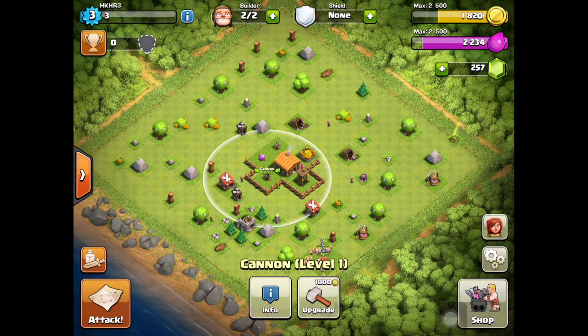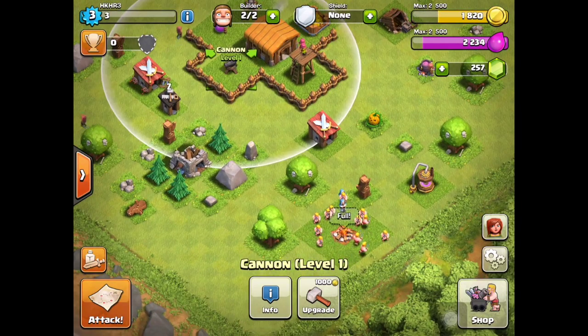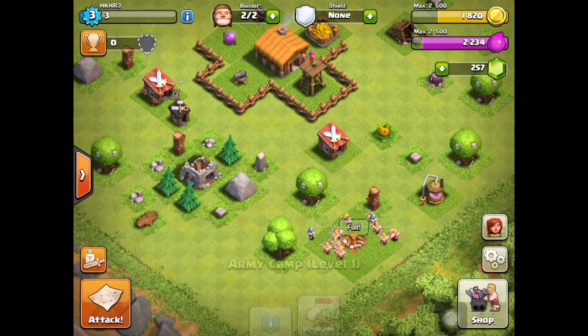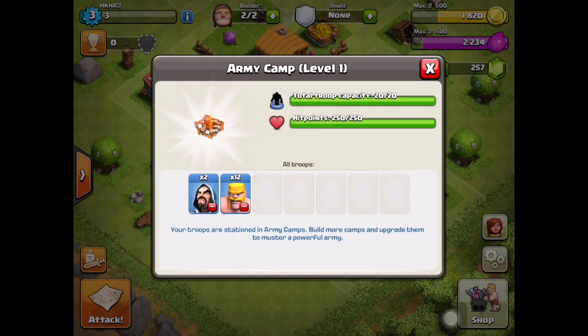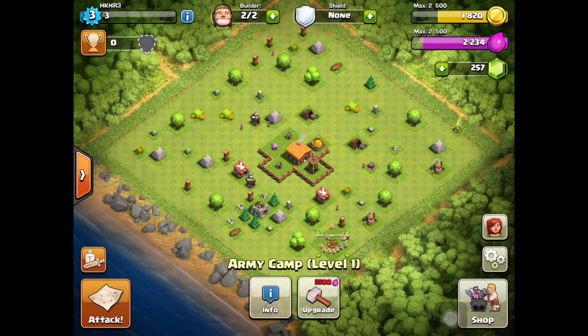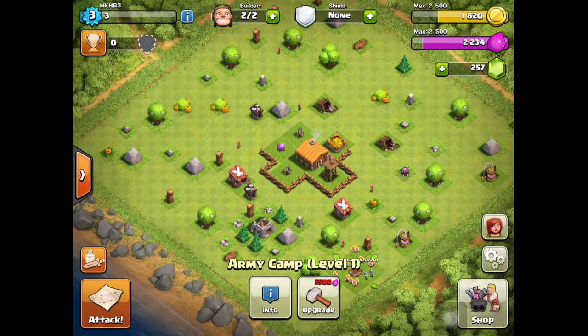They give you five wizards to take out the first goblin base - just use two wizards, you don't need all five. Save the other wizards for later attacks. The reason mine has only two left is not bad math, I already used one for something else.